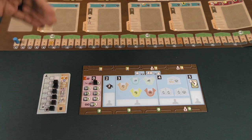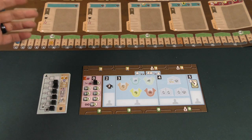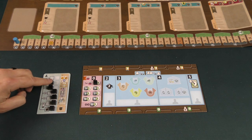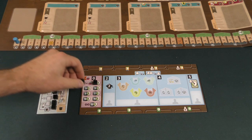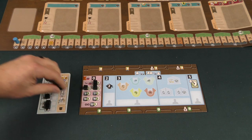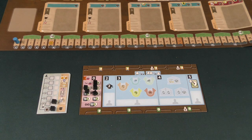Then you do the regular break actions — discard down to five, remove tokens, gain your income — all the things you would do in a standard game of Ark Nova. Then you slide the cubes back over and continue the process. As the game continues, it's going to take fewer and fewer turns before you trigger a break. You keep removing cubes until you get down to the final one, which triggers the end of the game. You only win if you've got at least zero victory points after the final scoring.